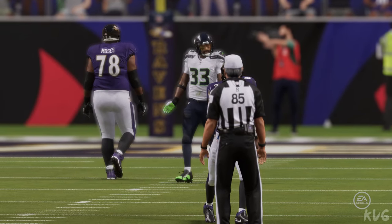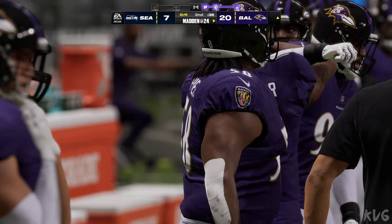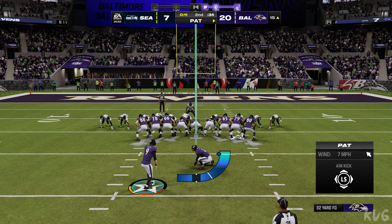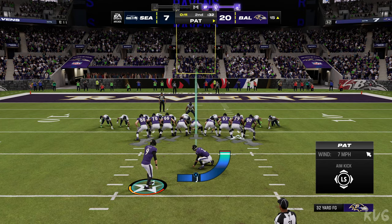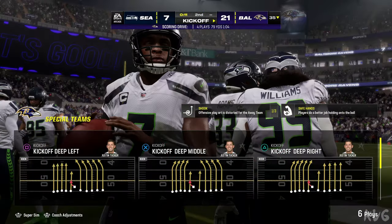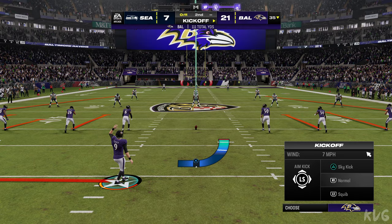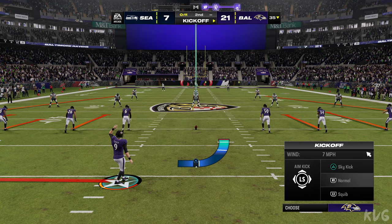That's certainly an important score — they gave themselves a two-score cushion heading into halftime. Now you've got to force the other team out of their comfort zone, and it changes the way you approach the second half. Your defense feels much better too having that lead. Tucker with the extra point — it's now 21-7. That drive took just four plays.